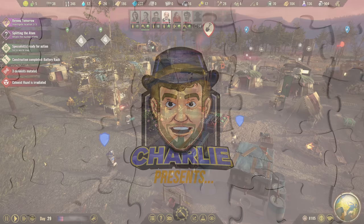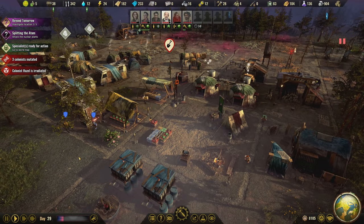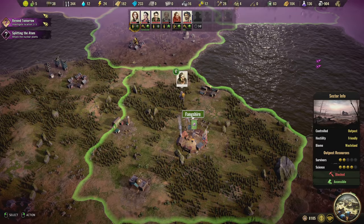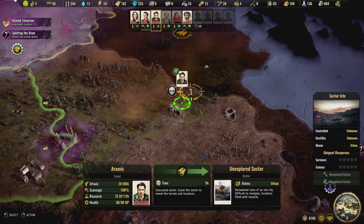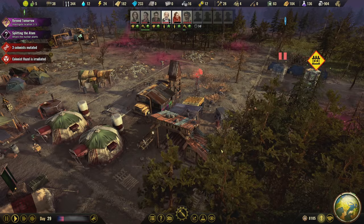Hey everybody, welcome back to Surviving the Aftermath. Hope we're having a great day today. Looks like our colony's doing pretty well, I think. We've got our buddy here who's gonna come in and get himself healed up. I've also got Aramis here who's gonna scout that area, and Kate who's gonna scout that area. Alright, I think we're done with the map.